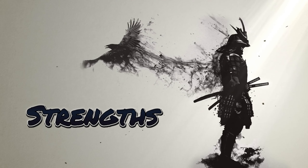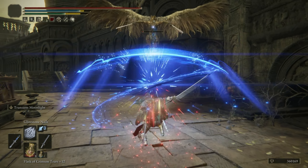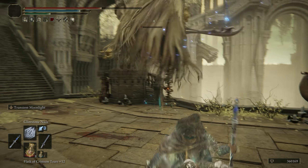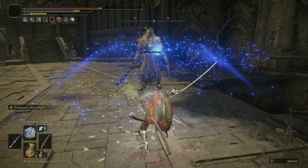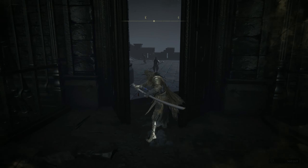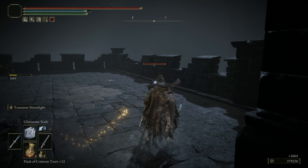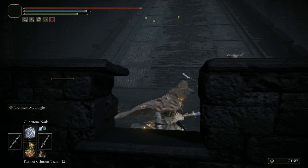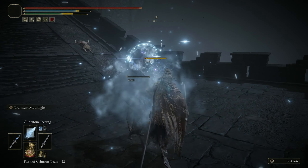Moving on to the strengths, the main strength I found with this setup is definitely its versatility. You've got Glintstone Nails for super easy stance breaks on large enemies, Glintstone Ice Crag for smaller enemies and Frostbite, and Moonveil for close range with huge damage — and Moonveil also has bleed buildup. So you have so many things working here and a lot of it is passive. The sheer power it puts out is definitely really respectable.